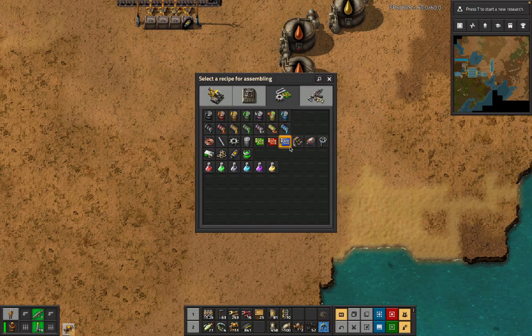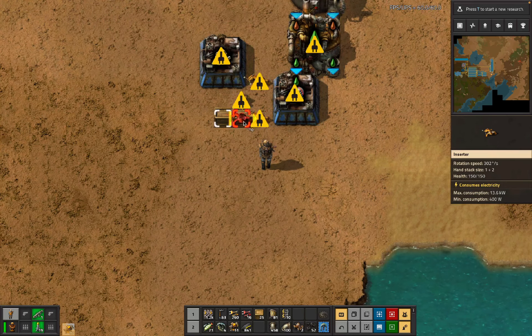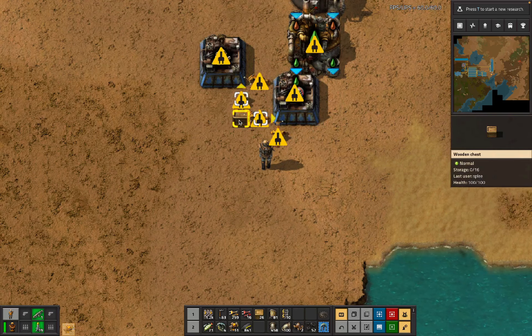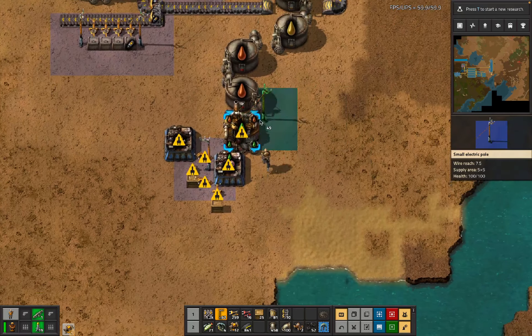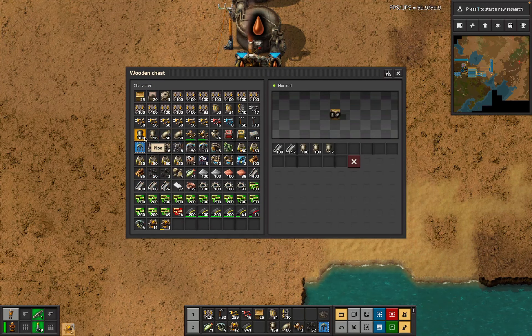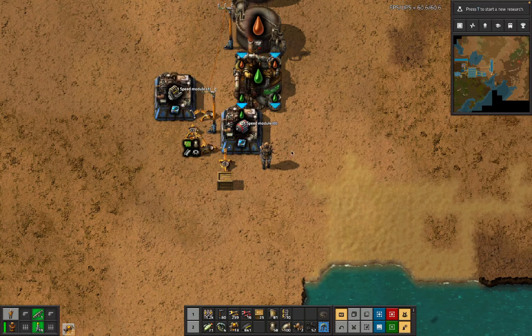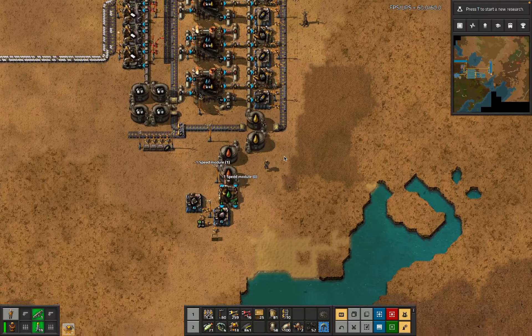I never know if that's a real word, it might not be, whatever. Here, and yeah, it's also not well done, never mind. This box here needs two stacks of steel, four stacks of pipe, two stacks of cogs, two - and then we've got a speed module each and that's going to be fine.